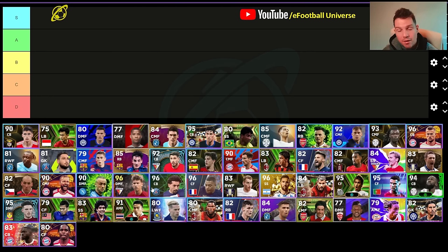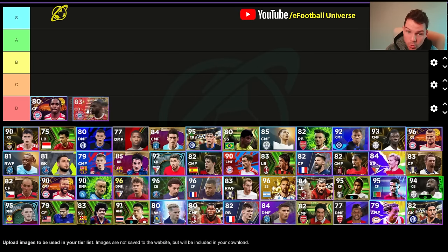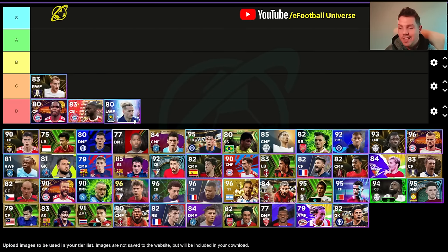Kicking us off, I'm gonna obviously be a little bit biased. I'm gonna put Tel into D, and I'm also gonna put Upamecano into D. Upamecano has flirted with being an absolute beast in this game, but he also seems to be very clunky. I also haven't played that much with Kulusevski, so I'm gonna probably pop him into C just to get the ball rolling. We're gonna pop Mudrik in — I think even as a free player he's down the list. There's way better wingers than him at the moment.